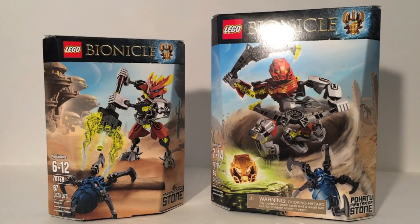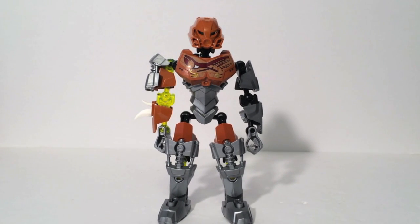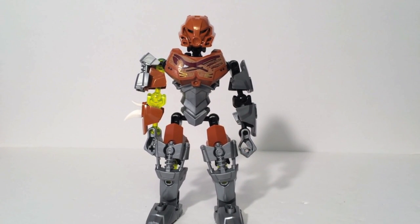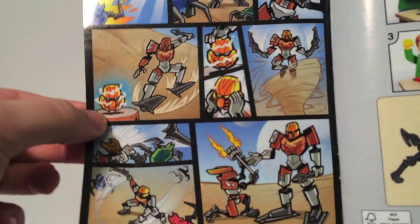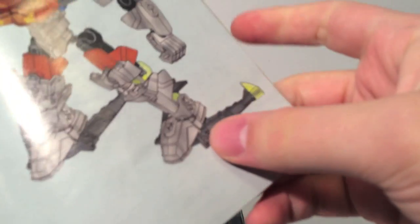Anyways, without further ado, let's take a look. So here we have Pohatu, the Master of Stone. This is our last Toa of the first wave, unfortunately. But he is quite the cool one. I did save him for last because I feel like he is one of the more unique Toa of them all. First of all, his comic — I do want to show it off. We have another reversal: it shows the boomerangs being used as stormerangs on his feet and then turning into jeterangs. And the instructions show you build those first.